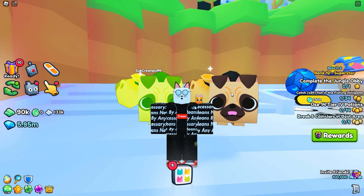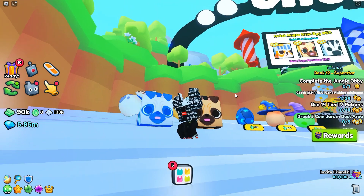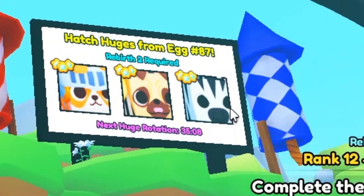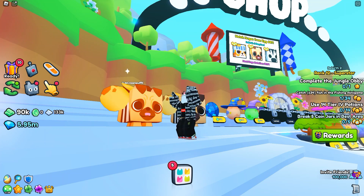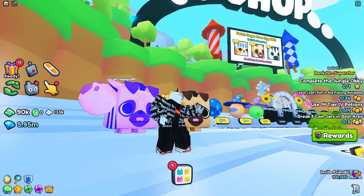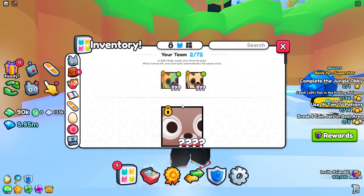By hatching it through the achievement, you guys should be on your way to getting your free first huge pet. As you can see there's 35 minutes left in this rotation - it would have been nice to get maybe the huge night beagle or at least the huge zebra, but I'm gonna keep hatching so I can get the huge fluffy cat or the huge shattered dominus. Those are the ones I really want.